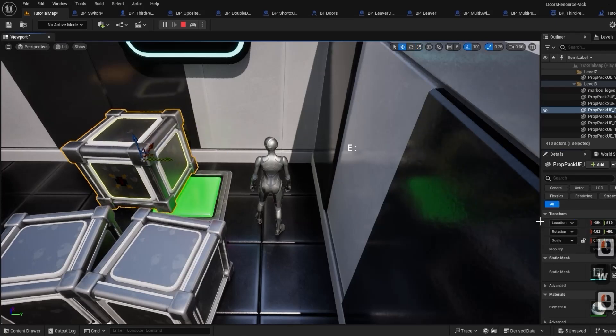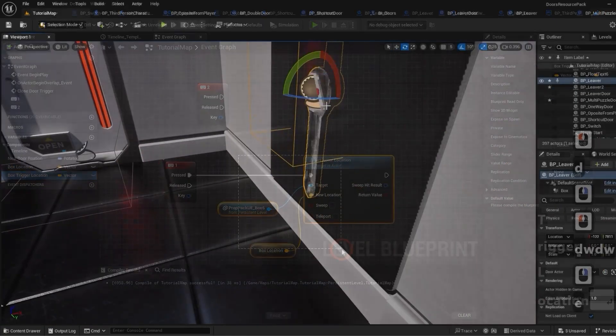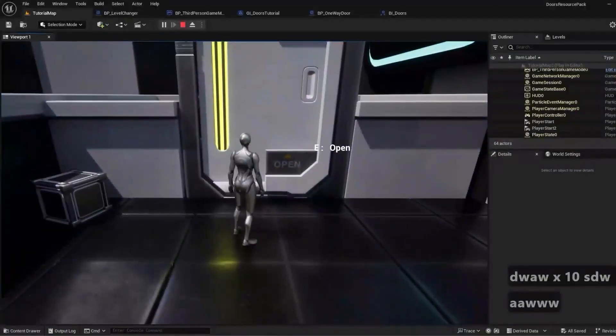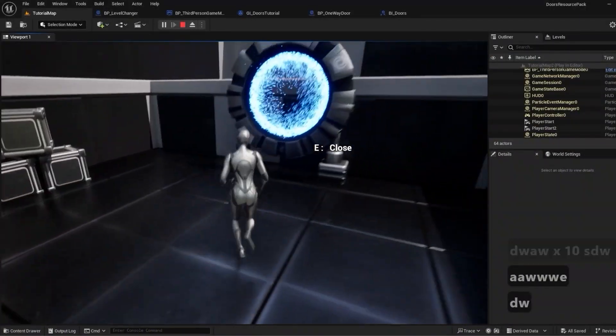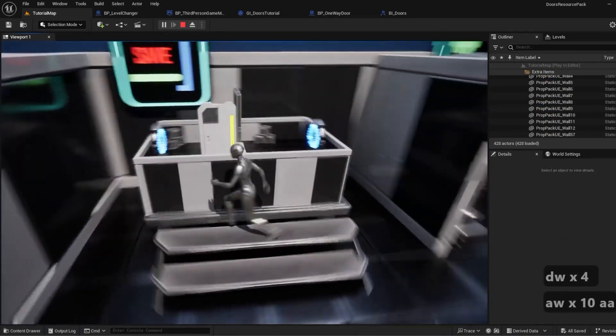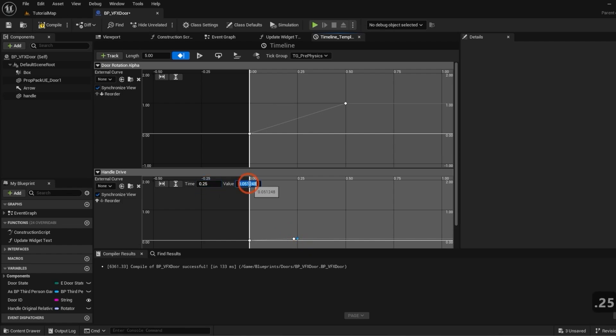By the end of this workshop, you will master Blueprint communication for advanced interactivity, build immersive door systems from simple animations to complex multi-level transitions, implement save states to ensure your mechanics persist across levels, and add professional-grade finishing touches like sound effects and dynamic particle systems.